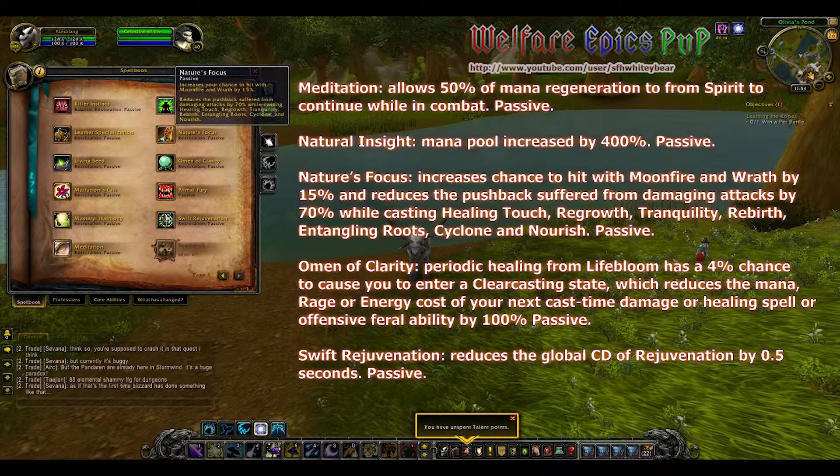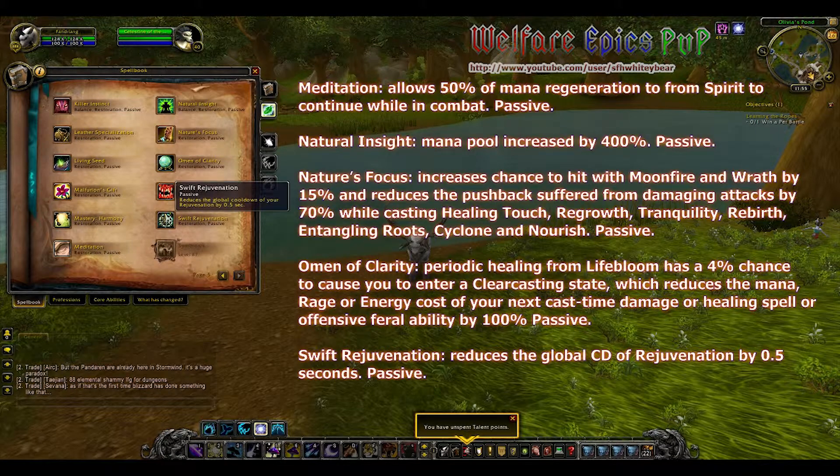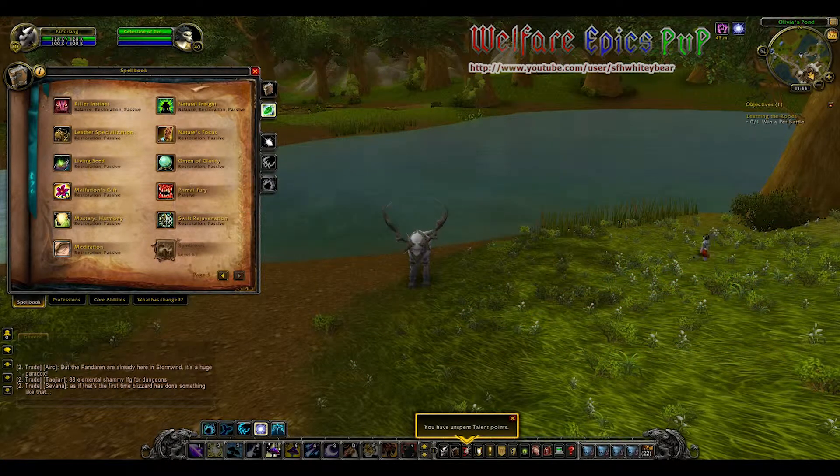Nature's Focus increases your chance to hit with Moonfire and Wrath by 15%. It reduces the pushback suffered from damaging effects by 70% while casting Healing Touch, Regrowth, Tranquility, Rebirth, Entangling Roots, Cyclone, and Nourish. Omen of Clarity: its Periodic Healing from Lifebloom has a 4% chance to cause you to enter a clearcasting state, which reduces the mana, rage, or energy cost of your next cast-time damage, or healing spell, or offensive feral ability by 100%. Swift Rejuvenation reduces the global cooldown on Rejuvenation by 0.5 seconds.